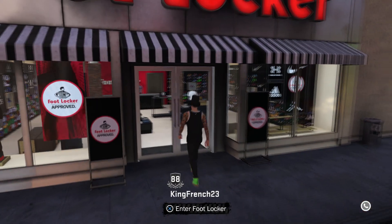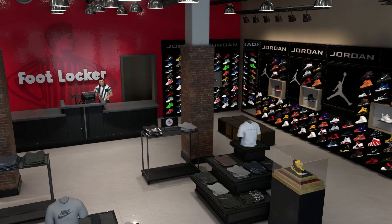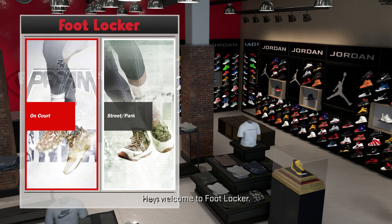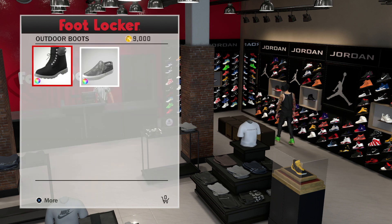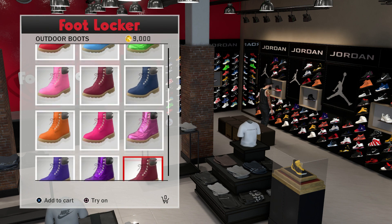As you may know everything is very expensive in this game, but yeah let's get right into it. I'm gonna show you guys — as you can see my outfit is pretty expensive. My top hat is worth $10,000, those boots are worth $9,000, $3,000 pants. So clothes are pretty expensive, but first off go to what you wanna buy. I'm showing you guys an example right here. I'm gonna be buying these boots which are 9,000 VC.